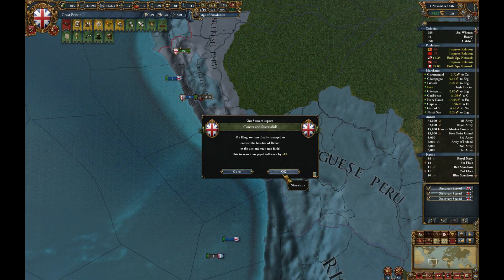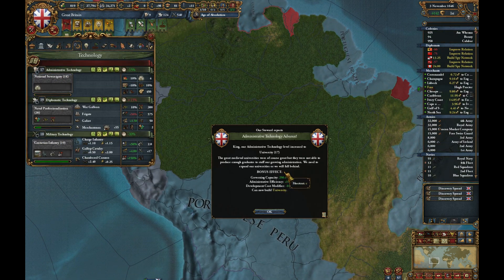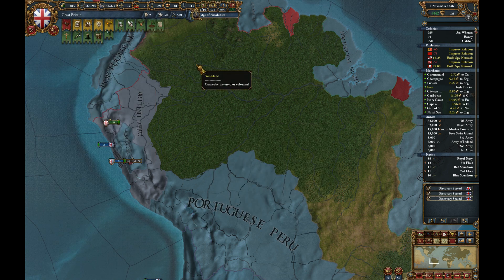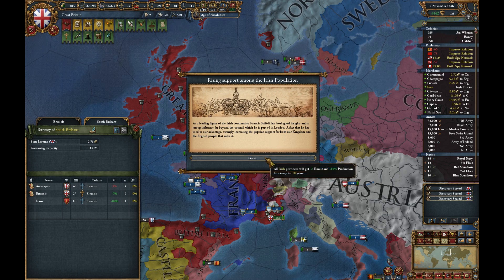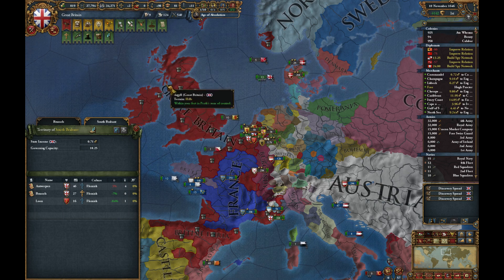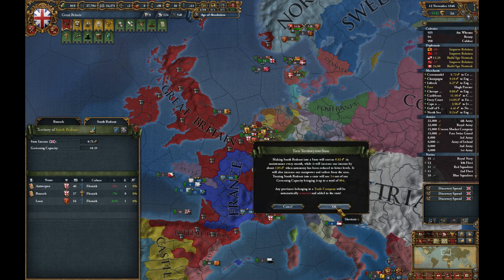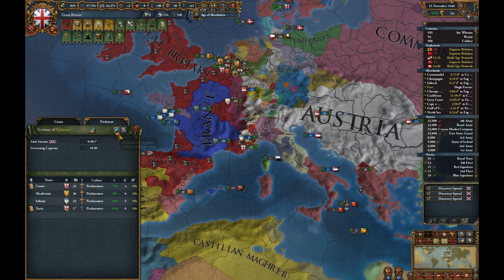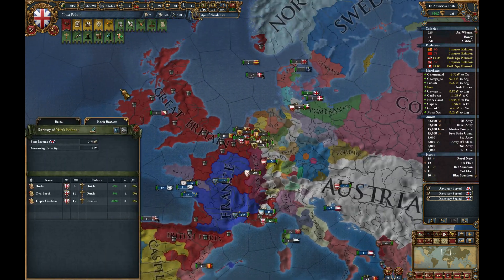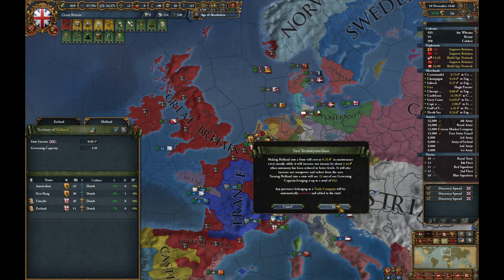Portugal is going to war again. We can also now build universities. We've gained an admin tech and this has meant we can make more places into states, so I'm going to do that. Generally makes them easier to manage — pretty much going to do that whenever we have the chance.